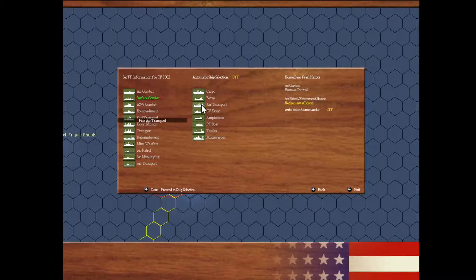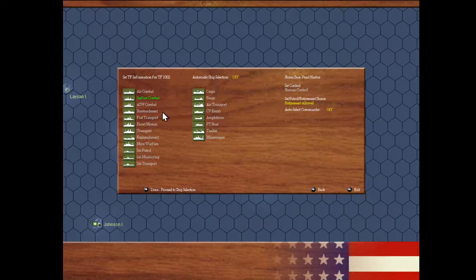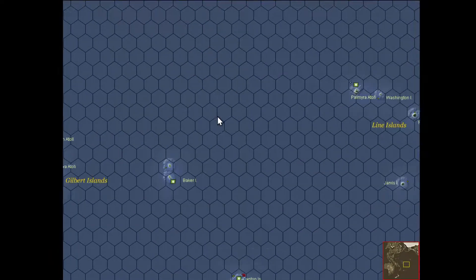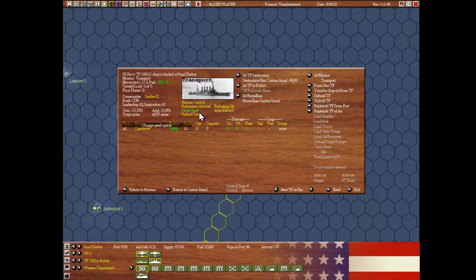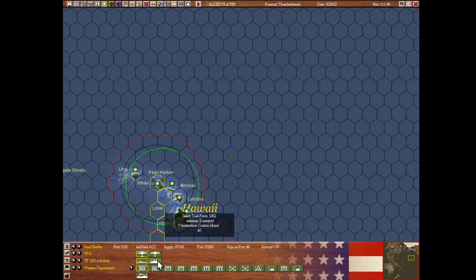We move the AS boat force. We move the transport out of Pearl Harbor to Canton Island — two moves in there at full speed — and out of spending into retirement and unload at two full speed. And the submarine is at full speed two as well. Good.